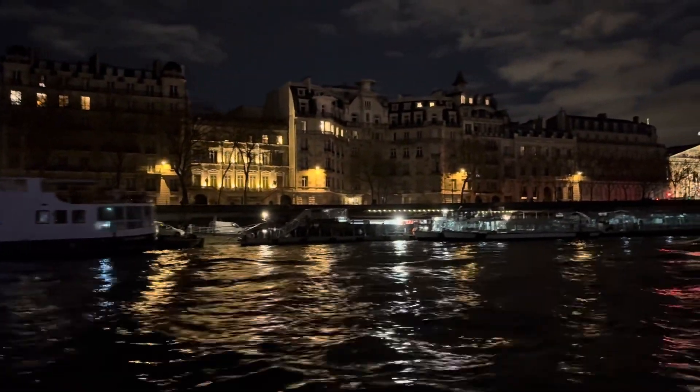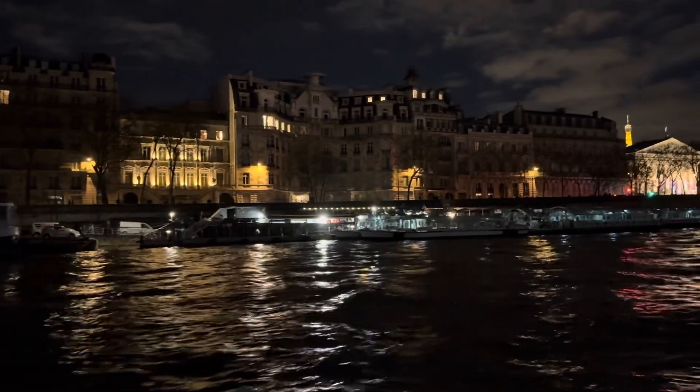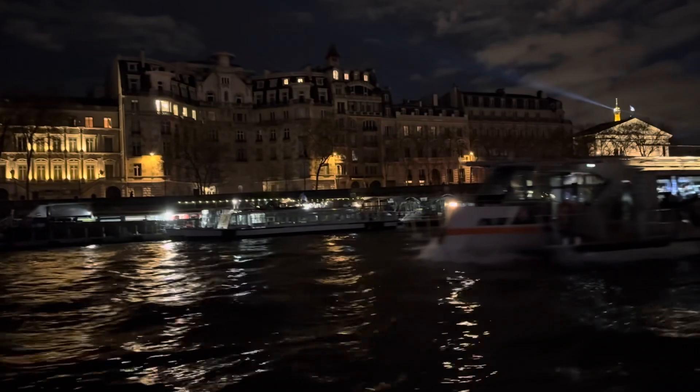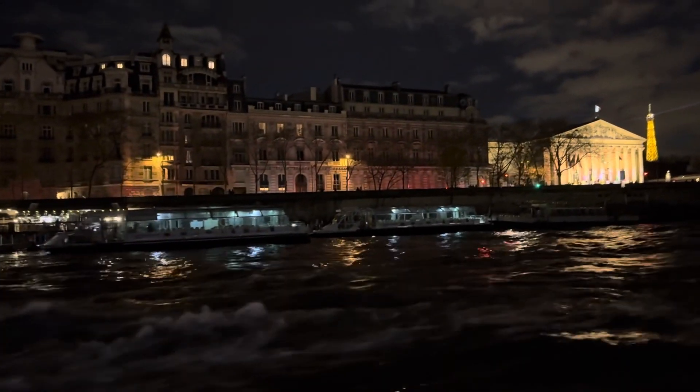To starboard, Place de la Concorde, built during the 18th century, this is the Royal Square. In 1792, this square was called The Place de la Révolution. Louis-Philippe had installed there, in 1836, the Obélisque, given to France by Egypt.